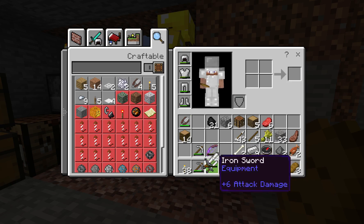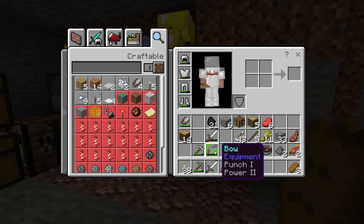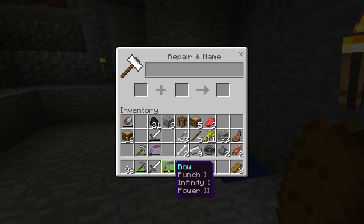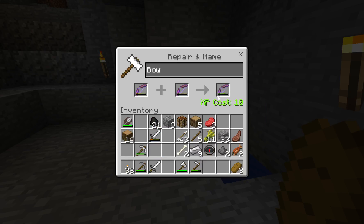Made a new sword. Got a new bow from somebody. Let's go ahead and put the bows together. It costs 10 that way, 18 that way — let's do it the way that costs 10. And now we have a Power 3 bow with Punch 2 and Infinity.